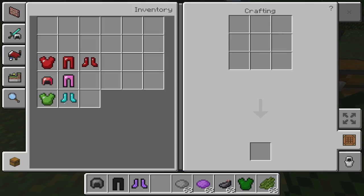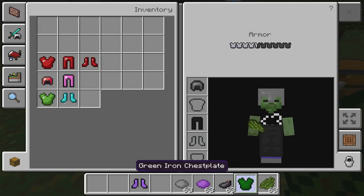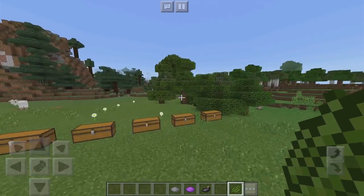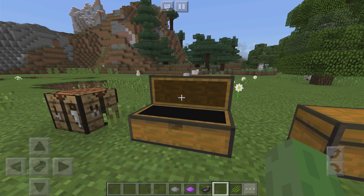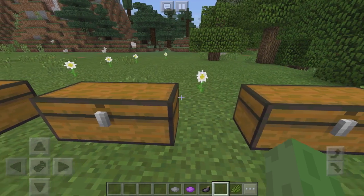And if you put all of this on, once again it's all wearable guys. This is honestly one of the best things ever — fully colored iron armor! That is absolutely crazy. All of the armor colors are right there, feel free to choose any dye and mix it up with either diamond armor, gold armor, or iron armor. It's just absolutely awesome what you guys can do with it.